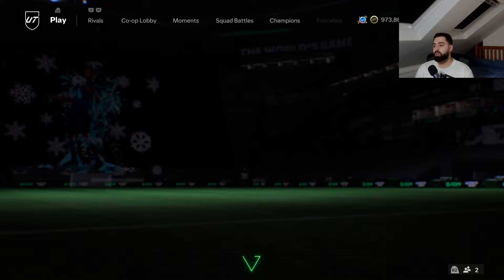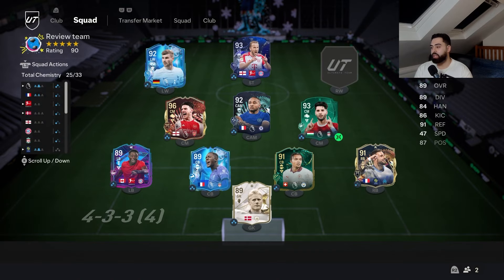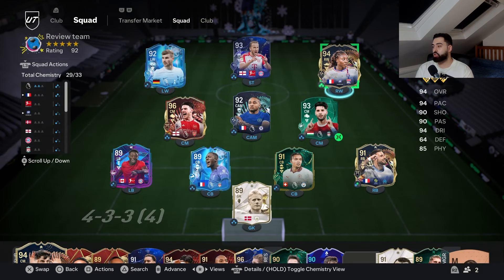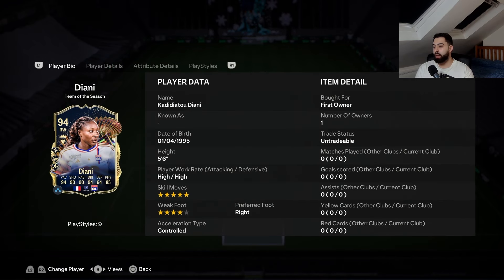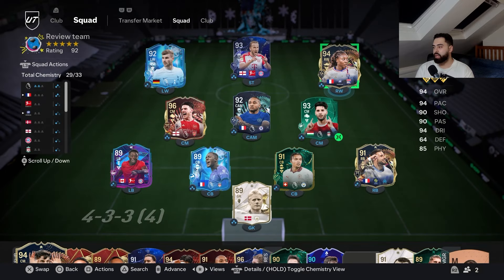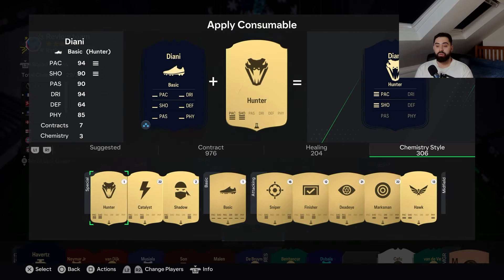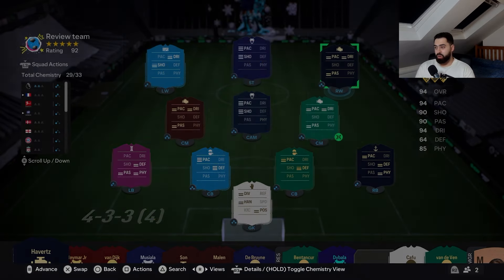We've got 10 games to use her in the qualifiers to see if she's worth bringing into the starting lineup. This is the team she's going into. I'm not sure what chemistry card to put on her — might have to be an engine. Her finishing is already nice, so yeah I'm putting an engine on her. I'll check later to see if there's something better — I don't really want to put a hunter on her.